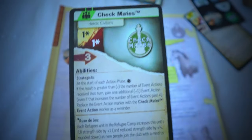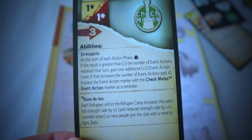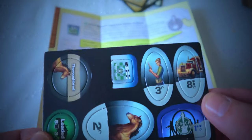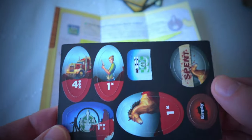The Checkmates are a gaming club. At the start of each action phase you roll the die — if the result is greater than the number of event actions received that turn, you gain one additional event action. Big Wheels can plow through zeds with the Zeds Plow ability, and there's the Cargo Hauler ability too. There are also the general chits for this pack. So that's the first expansion — just a few extra heroes for your game.